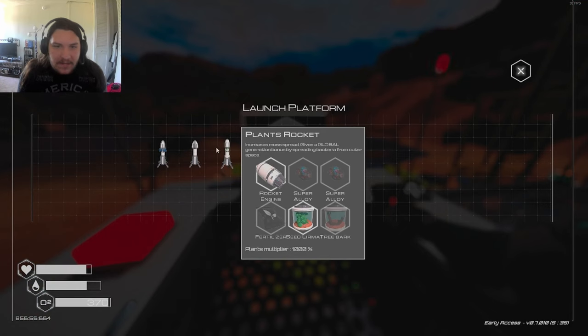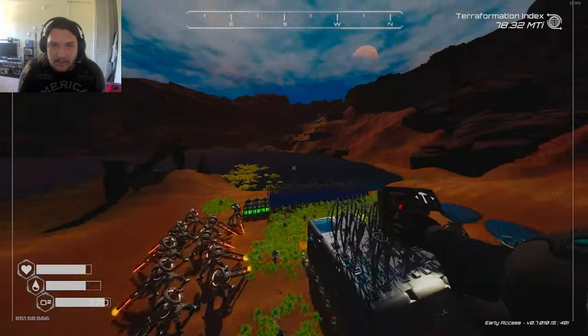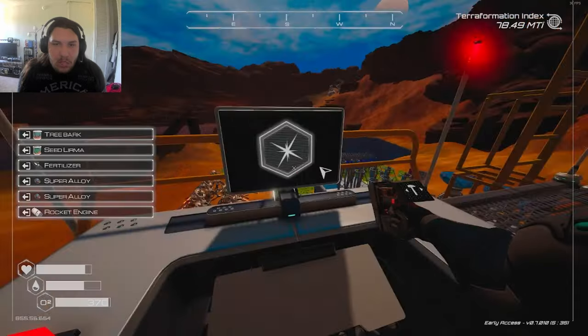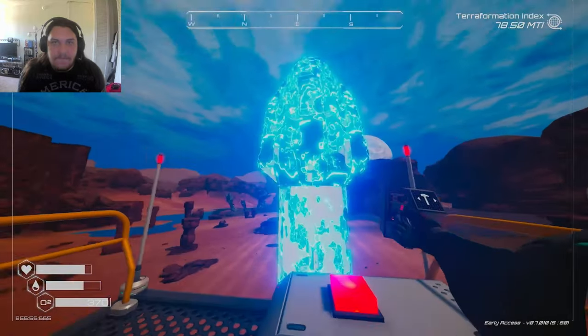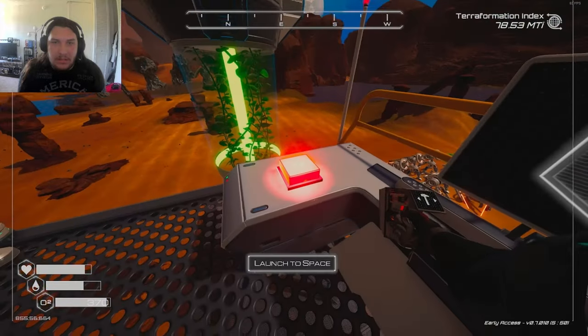I need two super alloys, fertilizer, tree bark. I can do that — fertilizer, two super alloys, tree bark. Plants rocket. Then we're gonna launch this bitch, send it up to space. Let's see what we can do with this.